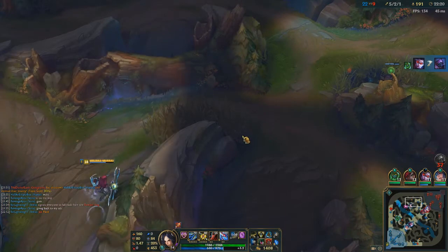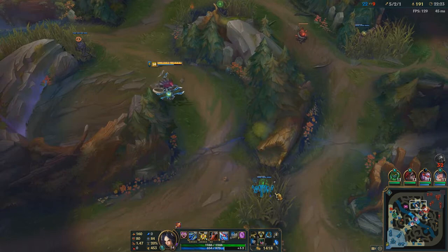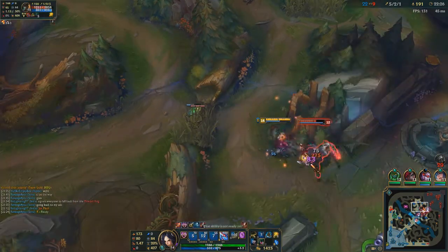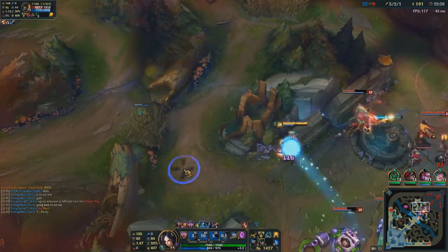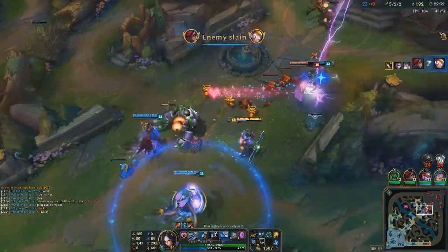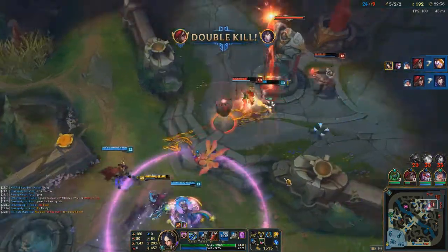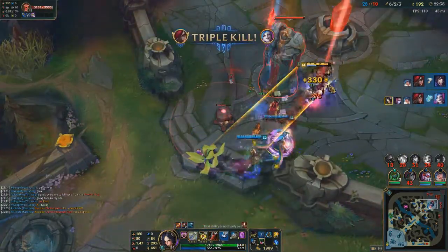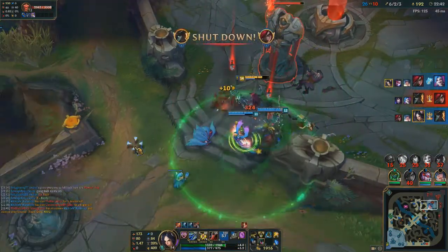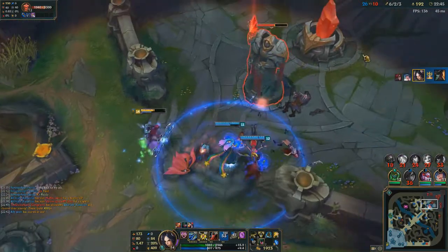What I might do is actually put my pink ward somewhere else — I really want to just control the whole jungle all the time. Cat's really strong, looks like she knows what she's doing. Good on her.